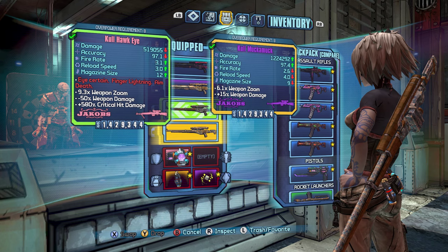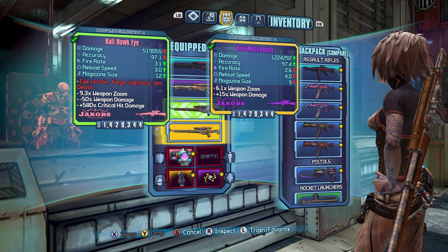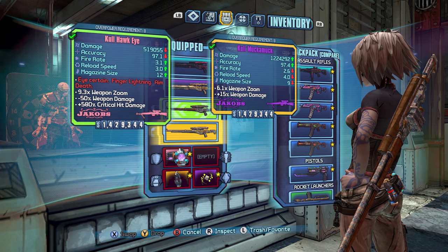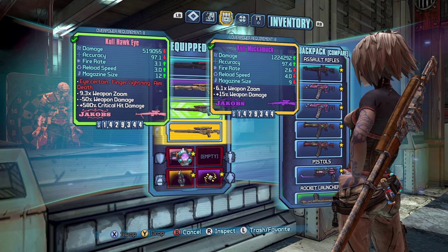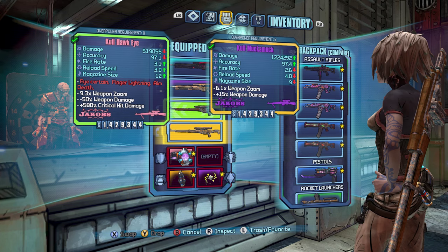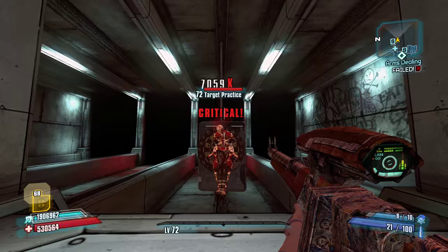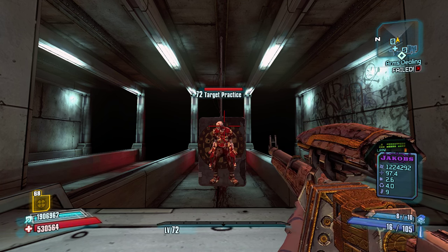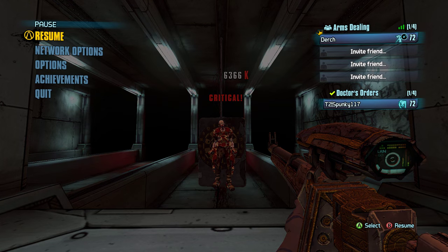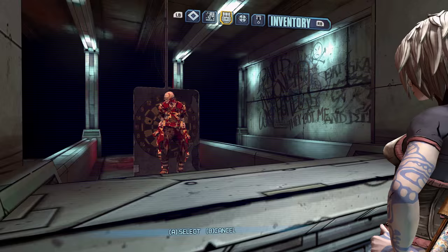The extra fire rate is really nice, the extra reload speed and mag size are all great. But I would have traded all those to just not lower the damage as much. The Muckamuck doesn't really perform badly with its base stats. Shooting him in the crit — 7 million. So it does do more on crit, and it does outperform the Muckamuck at baseline.